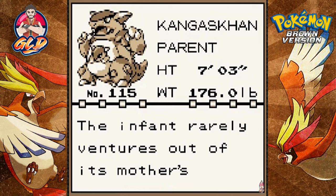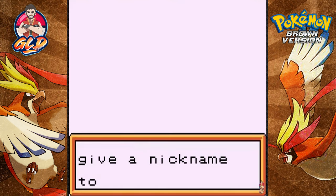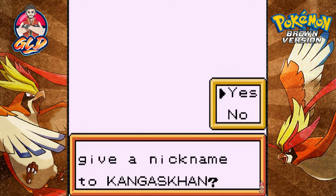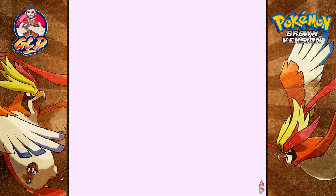Kangaskhan — the Parent Pokemon. 'The infant rarely ventures out of its mother's protective pouch until it is three years old.' I've never had a Kangaskhan before. I might be using this Pokemon on my team — it packs a wallop. Let's go ahead and name it... Mega Con! That's a good nickname — kind of like Shao Kahn. You are going in the PC.